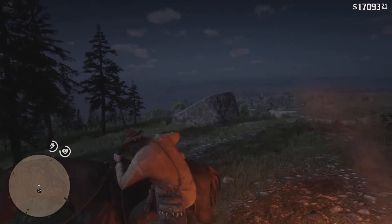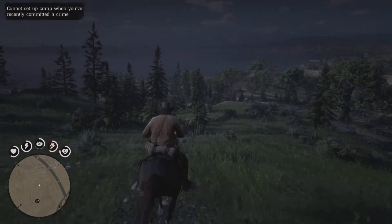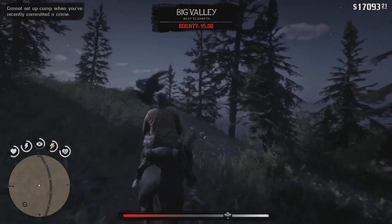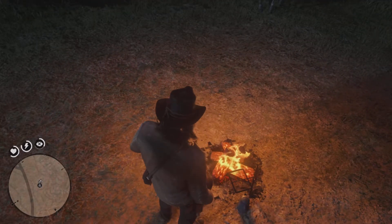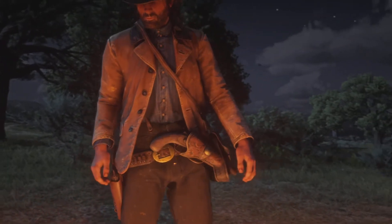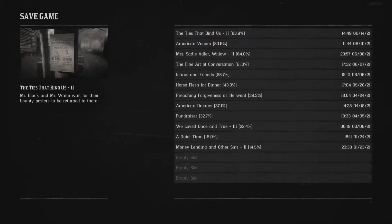Then, same as the other method, go and set up a camp. I've recently committed a crime, so we'll be back after that goes away. Now that it's let us set up camp, we're going to set it up, press Circle, and tear down the camp. After that animation is done, go to Story, go to Save Game, save it. Then load that save.